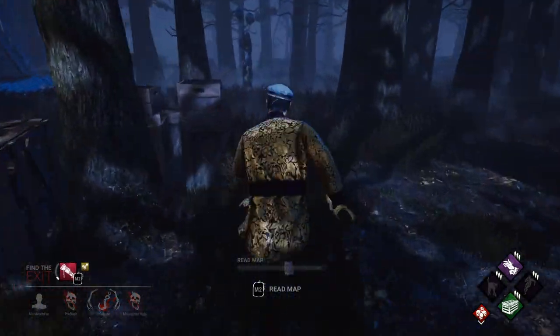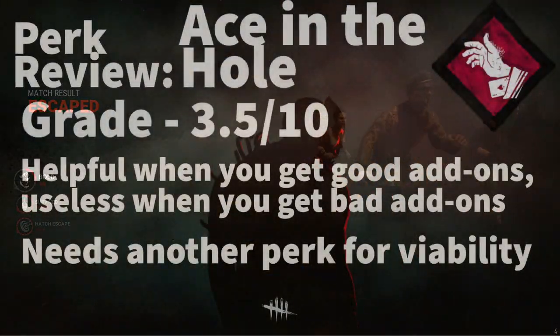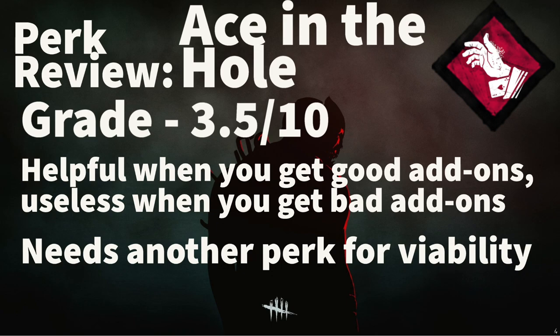With those examples, let's give it a grade. In my opinion, Ace in the Hole is a 3.5 out of 10. Unless you're using god-tier add-ons you want to keep, or you're running a chest build, you should probably use another perk. Even if you do have great add-ons, this perk does rely on you surviving in order to keep them. Furthermore, I believe most survivors run this as an accessory to Plunder's Instinct in their chest builds, which means it kind of needs another perk for viability. Furthermore, unless you use an offering to increase chests, this perk will work a maximum of three times in a match.